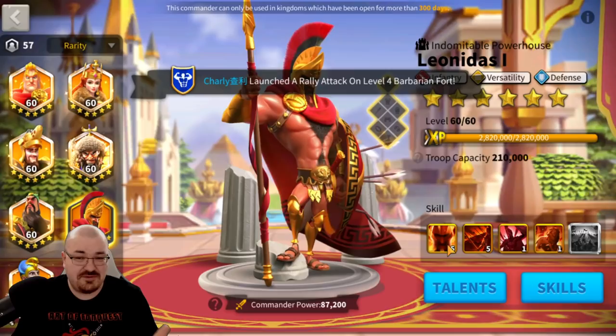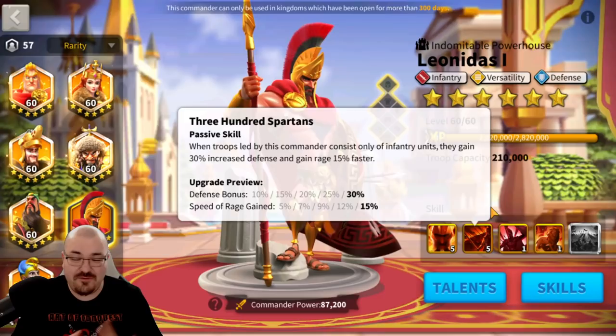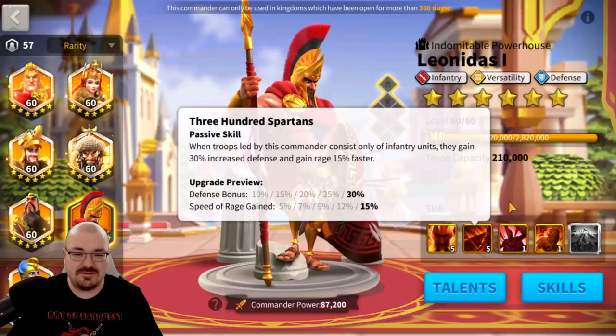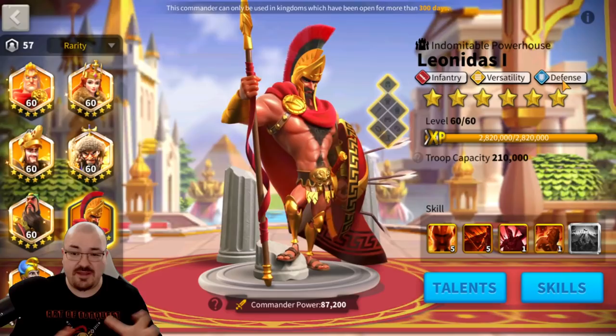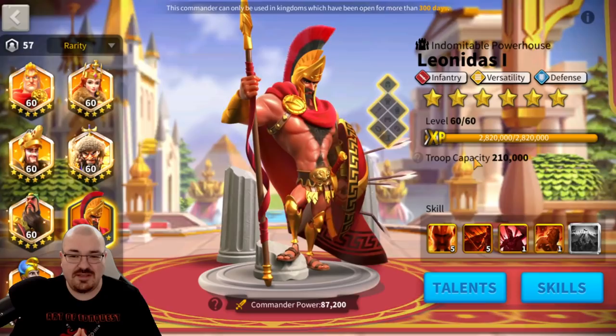What I had in mind was using Leonidas and YSG. Leonidas has a 30% defense bonus on his second skill and increases rage gain speed by 15%. Putting Leonidas first with the defense tree also gives a little healing. With that setup you get AoE from Leonidas, then AoE from YSG, alternating — it could be a very interesting build. He's definitely going to be super slow since there's no mobility in that combination.